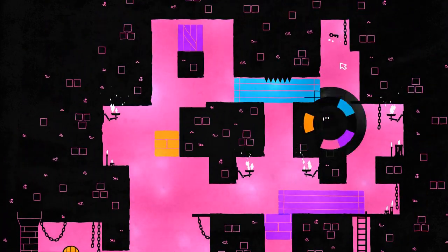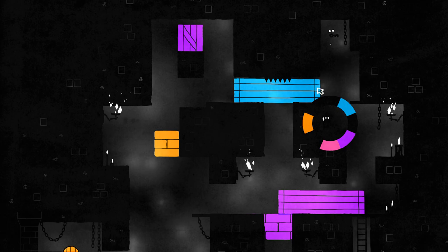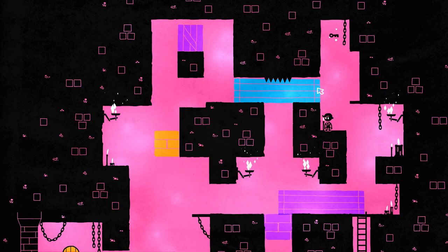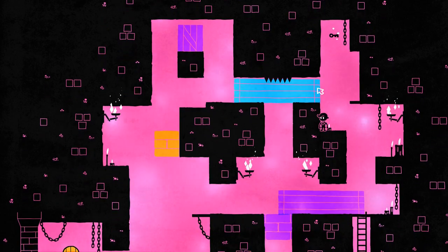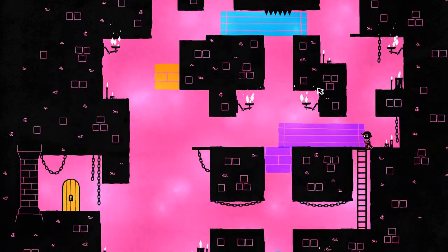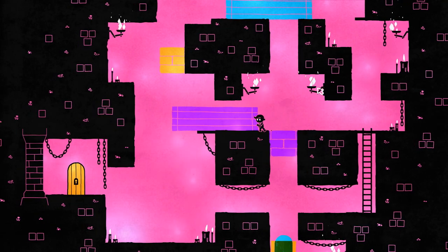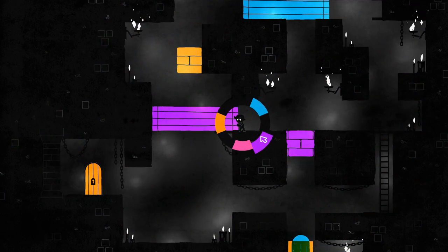Yep, that works. There's a key up there. I think we would want to push the blue guy from the other side. How's a good way to get over there? We definitely just want to jump up on that. Let's try going to the other side first. Maybe we need to push this first — as long as we don't push it fully off. Good, we can't push it fully off. It's good to be aware of.